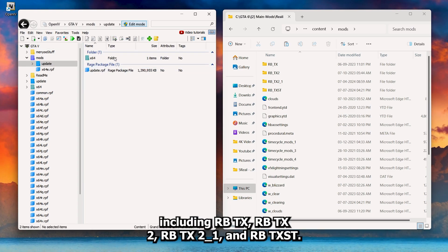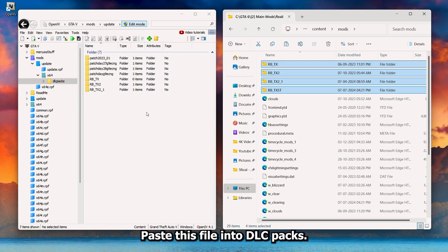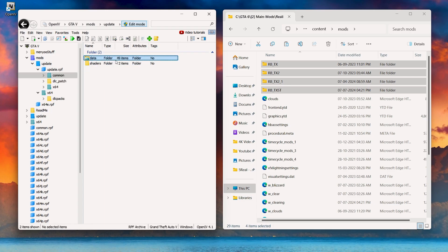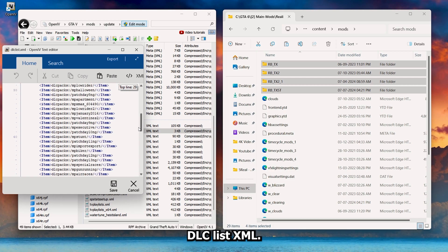Take all four files — including rbtx, rbtx2, rbtx21, and rbtxst — and paste them into DLC packs. Then update the line in dlclist.xml.